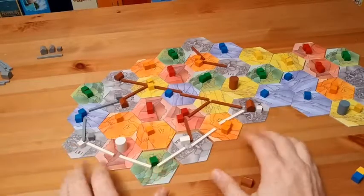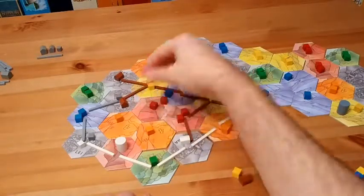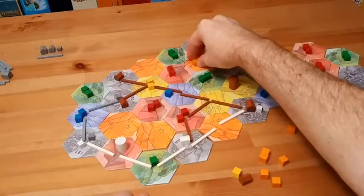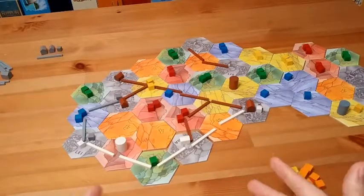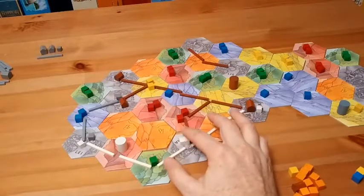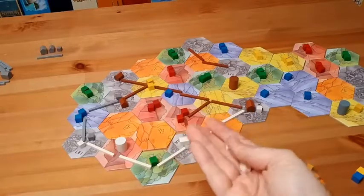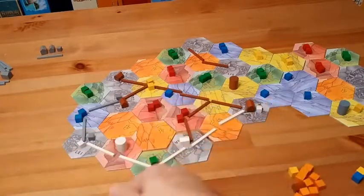Eventually, either all of one color is removed from the board — for example, all the orange cubes are gone — and that triggers the end of the game with scoring. Or if a player gets all of their little houses and cubes played out on the board, the game ends automatically and that person wins.